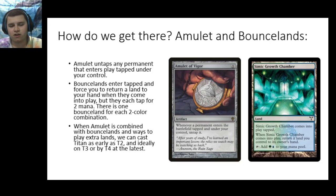Ultimately, the goal is to take our six mana 6/6 trampler that gives us a billion lands, put it into play and attack with it. And we do that with the help of amulet and bounce lands. Amulet is a one mana artifact that untaps any permanent that enters the battlefield tapped under our control.